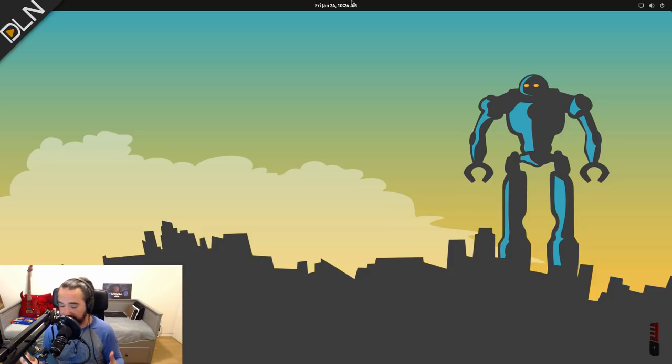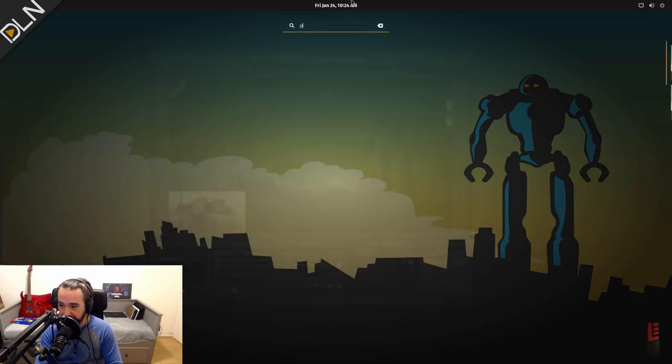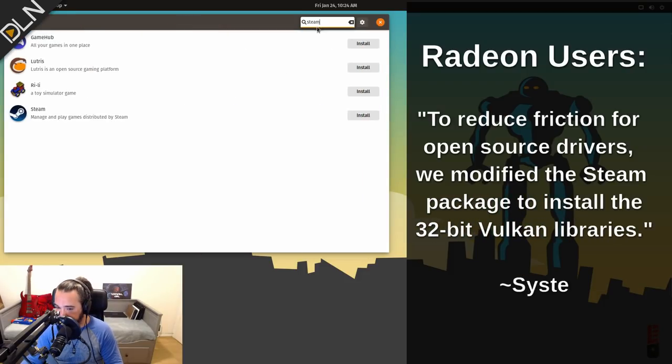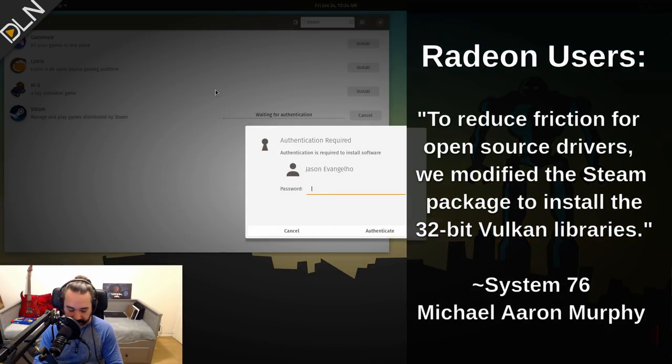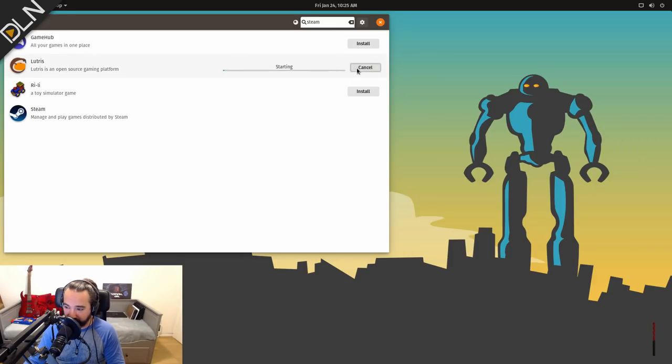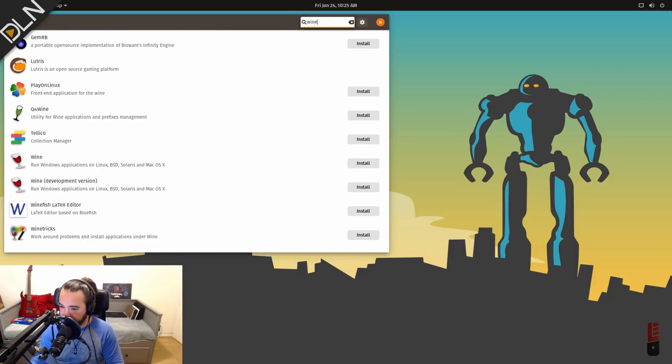Do you have to add repositories? Do you have to go to the command line? No. Here's what you do: go to the Pop! Shop, type 'Steam', and install. Type in your password. And let's go ahead and install Lutris from the Pop! Shop as well. Now let's search for Wine — there's Wine. And we're done.